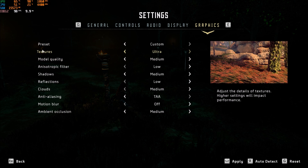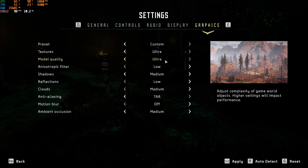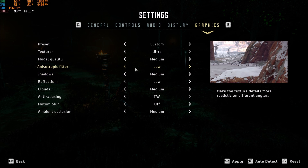Now for graphics settings. Textures: I'm using Ultra — I didn't see any difference in VRAM between Ultra, High, and Medium. Only Low made a difference, saving about 1 GB of VRAM, so go Low only if you have a 2 GB VRAM card; otherwise go Ultra. Model Quality: about 2% FPS gain per bracket, so I'm going Medium for a 4% gain. Anisotropic Filtering in-game doesn't change anything right now, so put it at Low. Shadows: Ultra to Medium gives me about 5% gain, but Medium versus Off was only 2%, so I'm staying at Medium — not a huge increase but worth it.